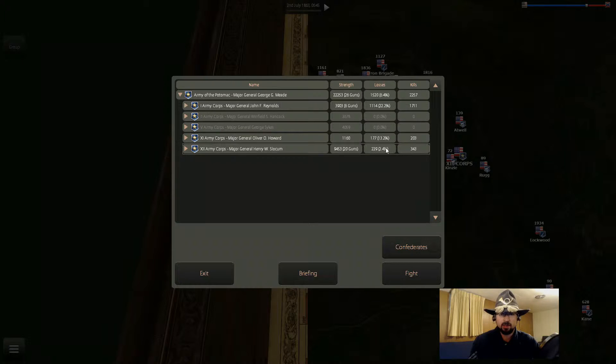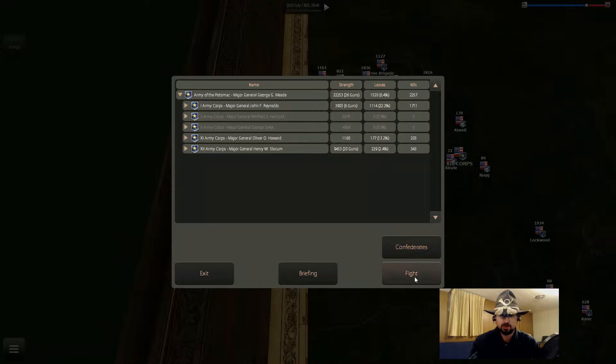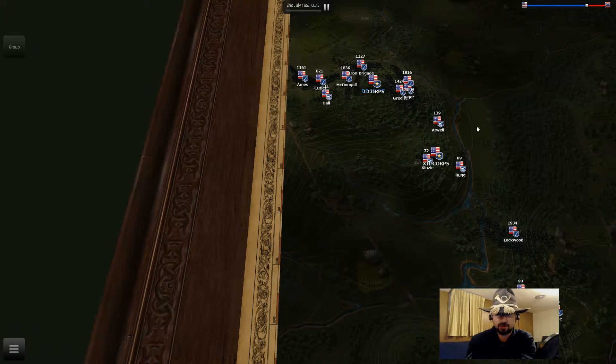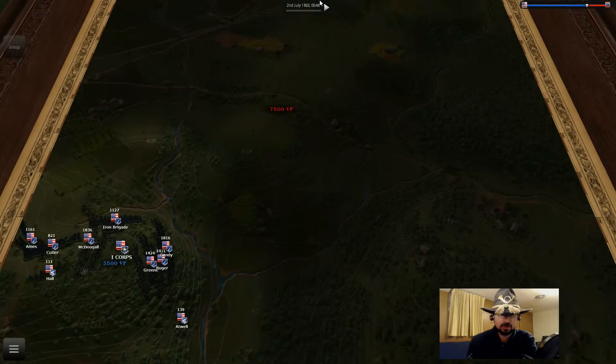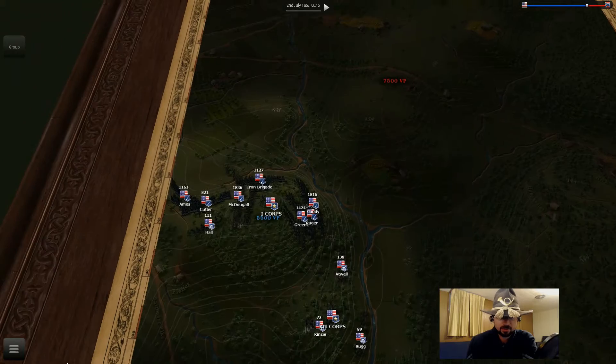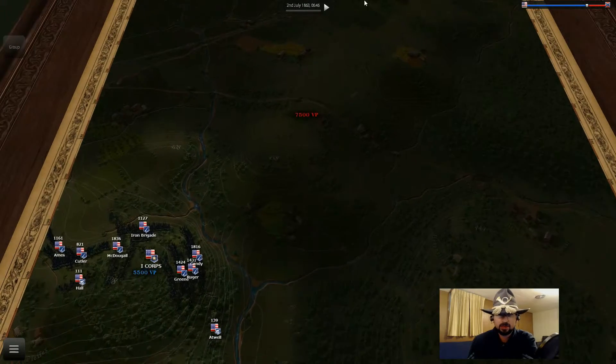Not percentage-wise though — 11th Corps is down 13%. On the other hand, we're looking at just 2nd Corps right now. We've got Stewart maybe coming in as well, so let's jump into it. I guess we are west of town — no wait, is this Culp's Hill? This is east of town. I don't know why they said it was west.